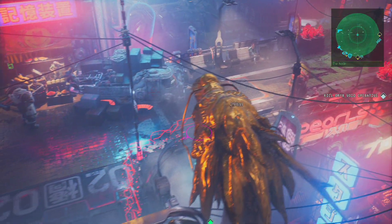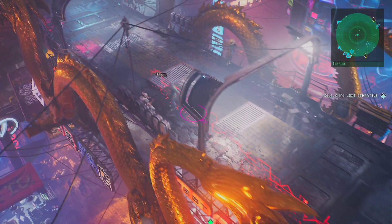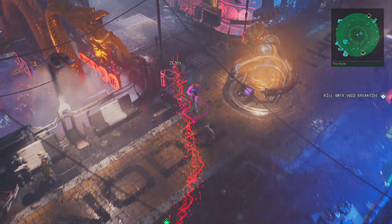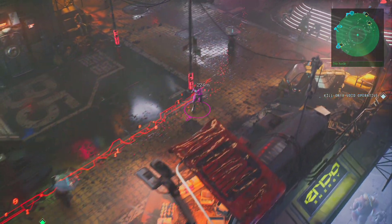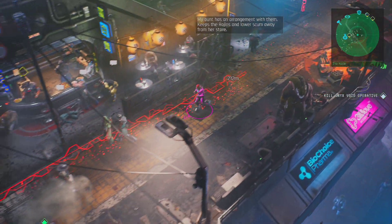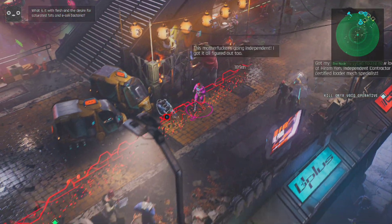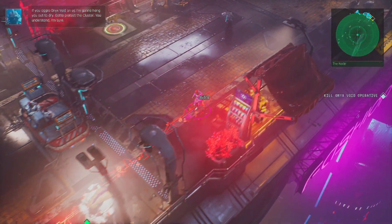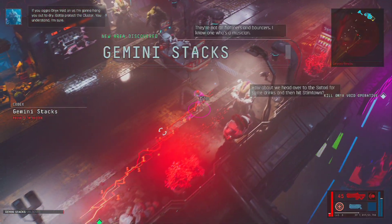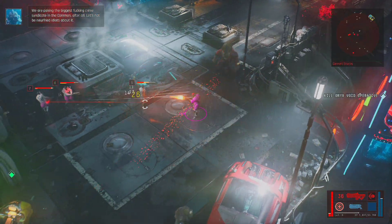Our contact warns that if we aggro Onyx Void on us, he'll hang us out to dry — he has to protect the cluster. After all, we're apparently poking the biggest crime syndicate around. Does that guy have a katana? He does, and it hurts.